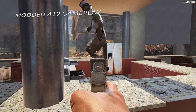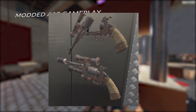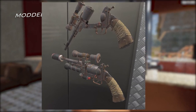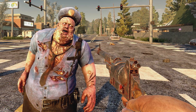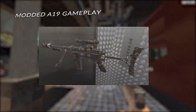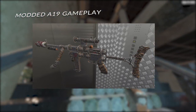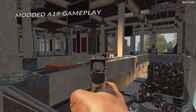First up we have the pipe pistol, which seems to be a revolver. We can see the unmodified version in the image the Fun Pimps posted on Twitter, as well as from the first-person perspective. We've also been shown the pipe machine gun, which looks to be the stepping stone for either the SMG or the AK-47. I would imagine it is an automatic weapon, though we have not seen an unmodified version of this gun yet.